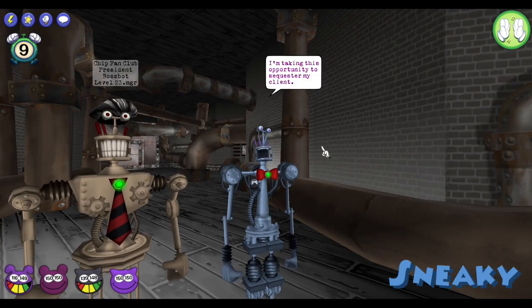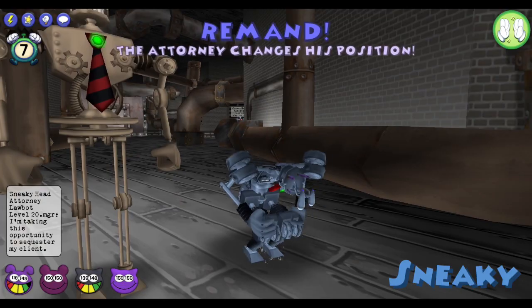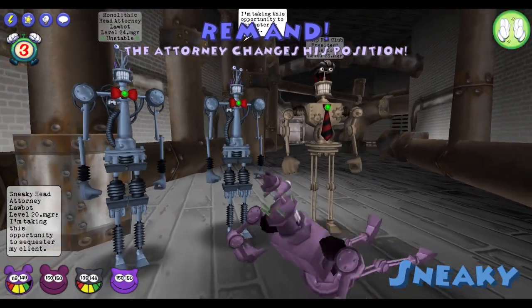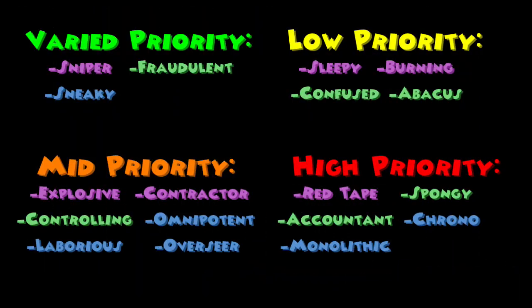The Sneaky Head Attorney has 660 HP and will always switch with another cog before the toons get to attack, similar to the Pre-Thinker. This cog is a varied priority as the fewer cogs there are the less effective this cheat becomes, and because he is guaranteed to move you can somewhat predict how the turn is going to turn out.